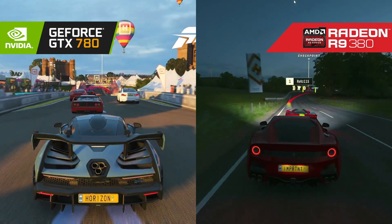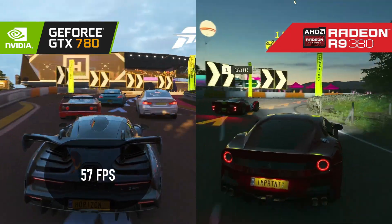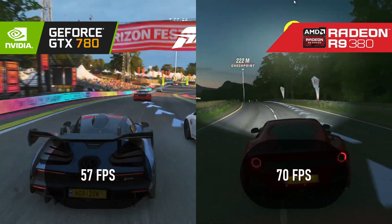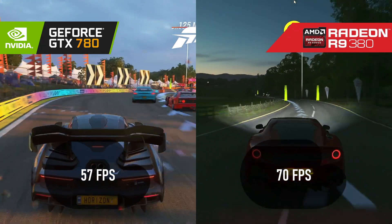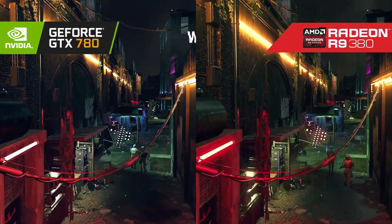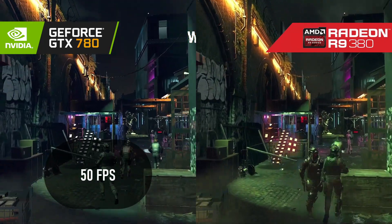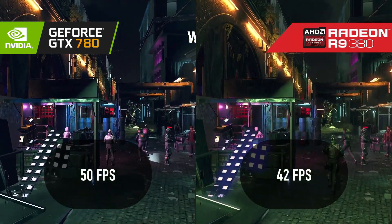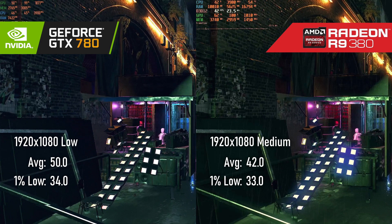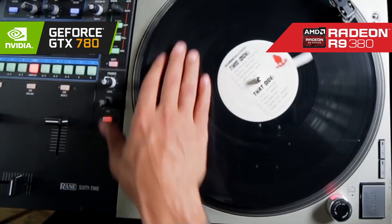Forza Horizon 4 can't quite hit 60 FPS average on the 780, missing out by just 3 frames. The 380, however, absolutely annihilates the 780, winning by over 10 FPS and maintaining a confident 60-plus at all times. I can't keep up with this, folks — it's almost as if I deliberately ordered them this way to heighten the tension. Watch Dogs Legion goes to Nvidia, with the GTX 780 beating the R9 380 by almost 20%... but wait — the 780 was caught testing positive for low settings instead of the more demanding medium preset used on the 380. That's illegal! This result will be scratched from the record.